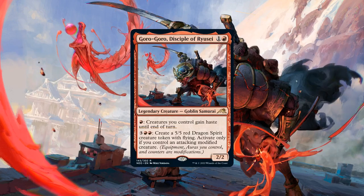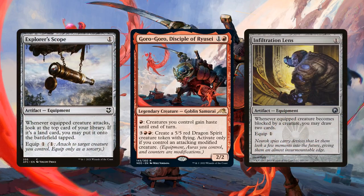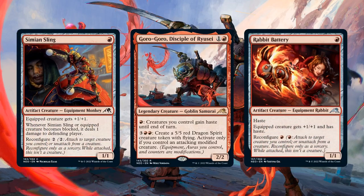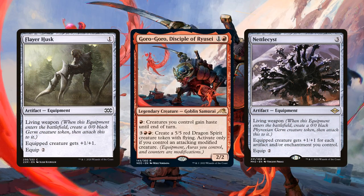Goro-Goro wants us to swing in with modified creatures ASAP so he can begin creating big evasive dragons. This build will be an equipment-focused one that aims to get our dragon production online as soon as possible, modifying them then using them to enable our commander to create even more. We'll need lots of means to modify our creatures, ranging from low cost equipment to reconfigure creatures and living weapon equipment that serve as bodies we can modify early and later use to suit up our dragons.